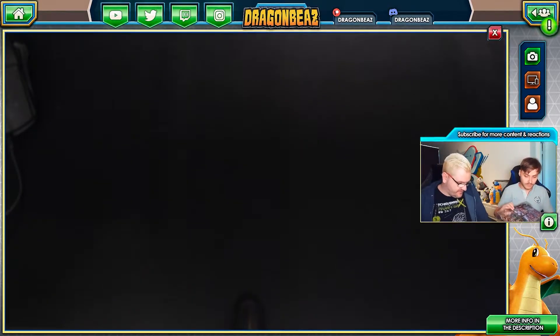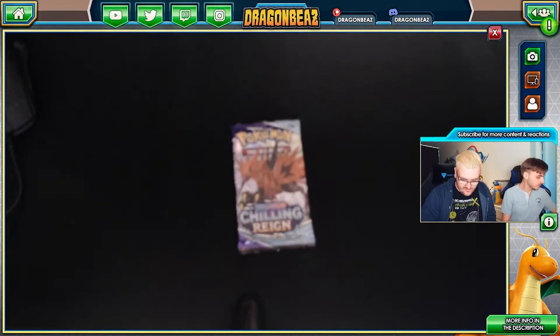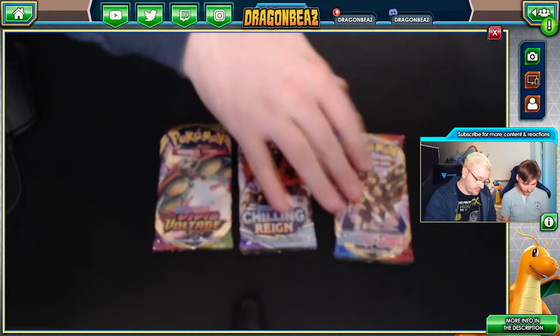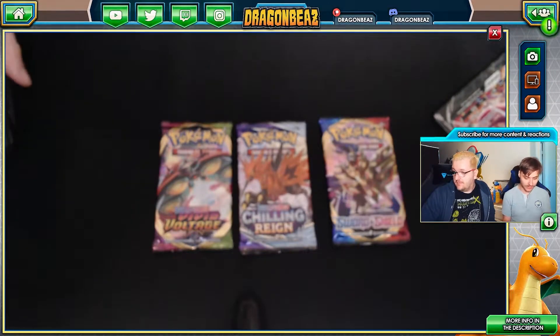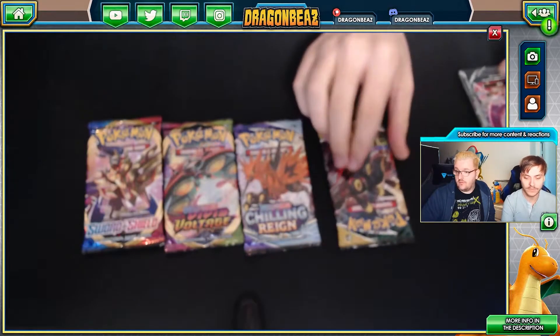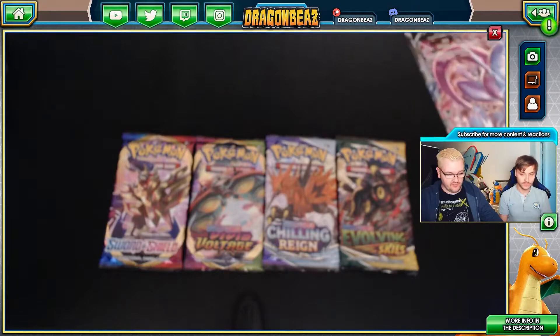All right, so we'll just put that down. We've got a Chilling Reign with the zappy-doos. We've got a Vivid Voltage. Obviously when we show the cards here they'll be in focus, but we've got Sword and Shield. That's cool. That's the big version. Now they're in order.